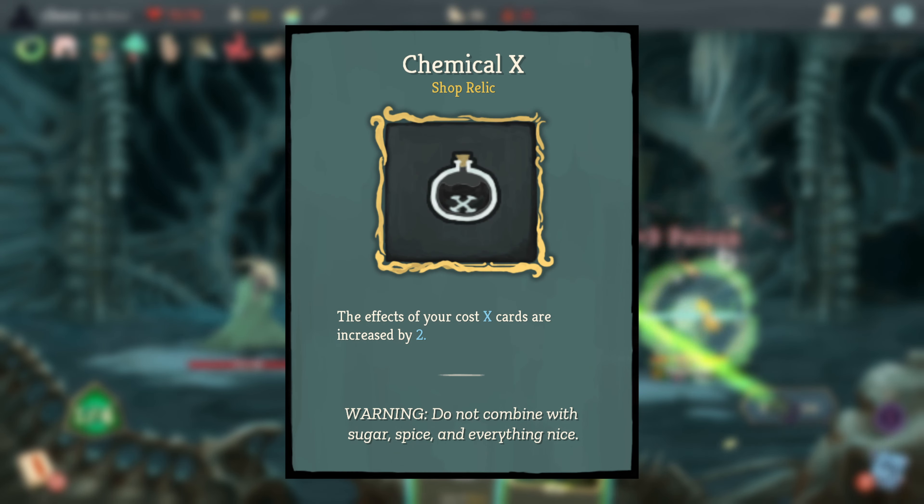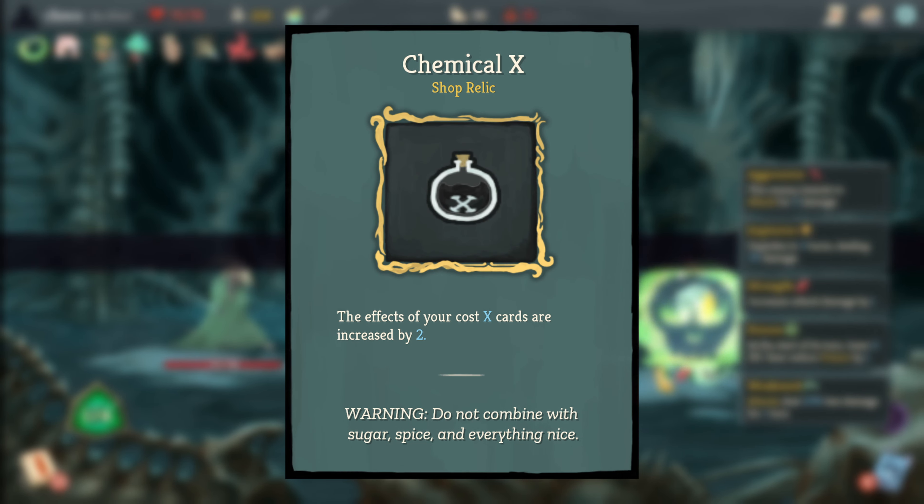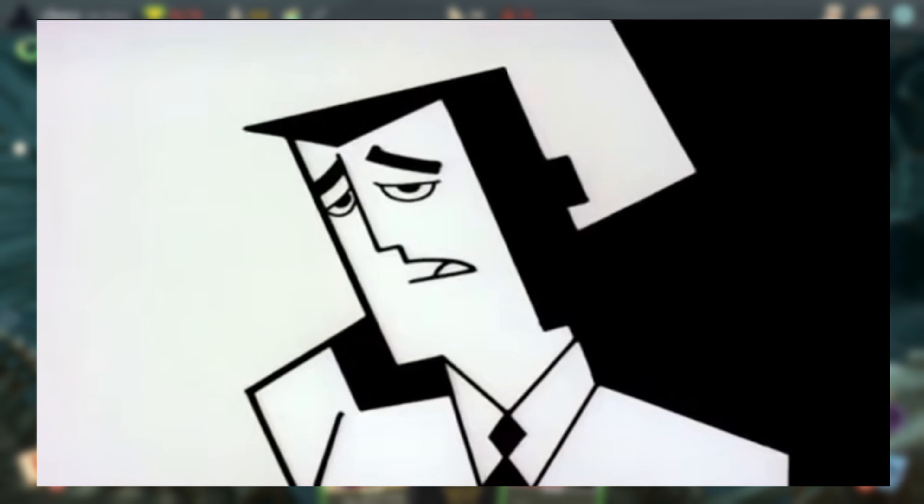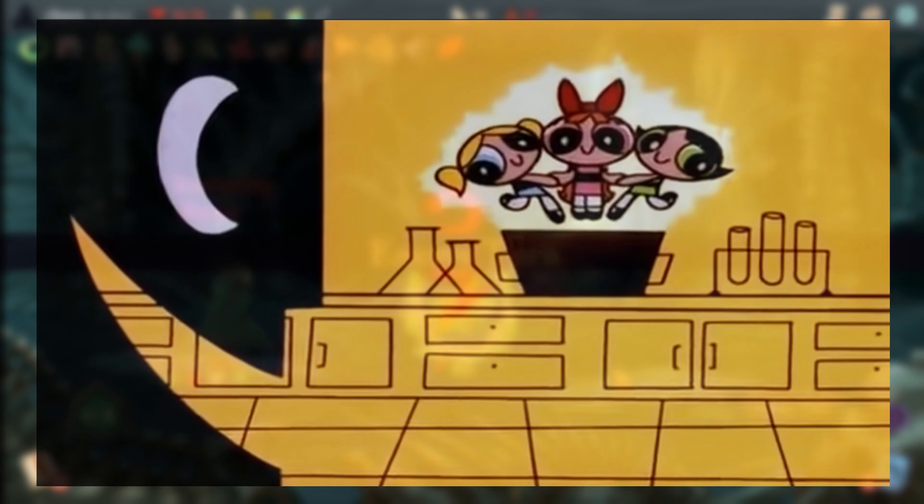Chemical X is a reference to the Powerpuff Girls, a TV show that first aired in 1998. It was the fourth element accidentally added to the mixture used to create the girls, and is responsible for giving them their powers. It can be seen in the intro for each episode.